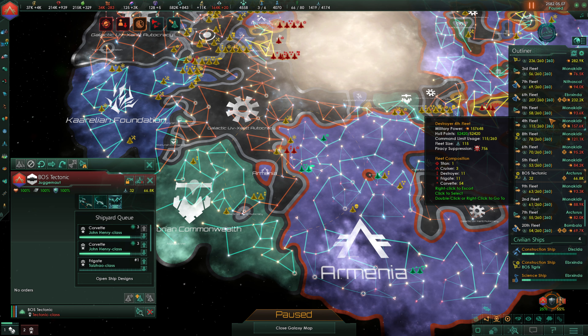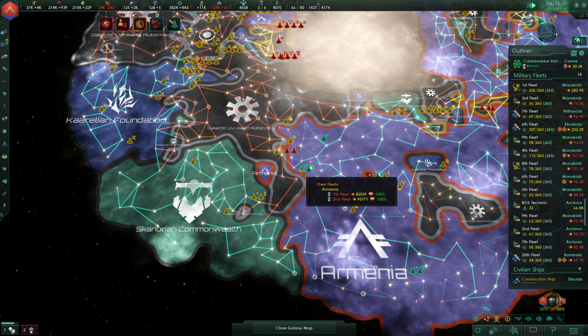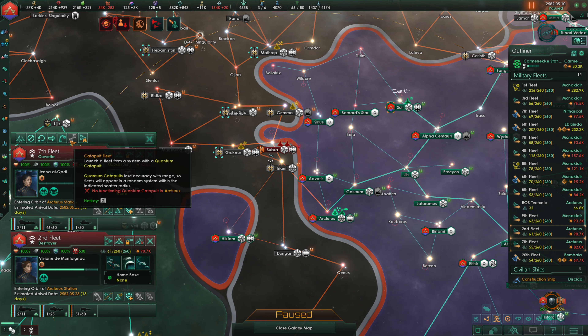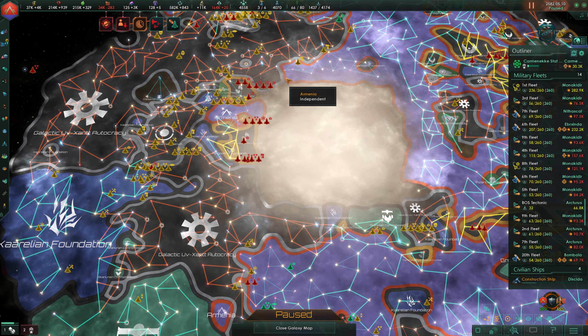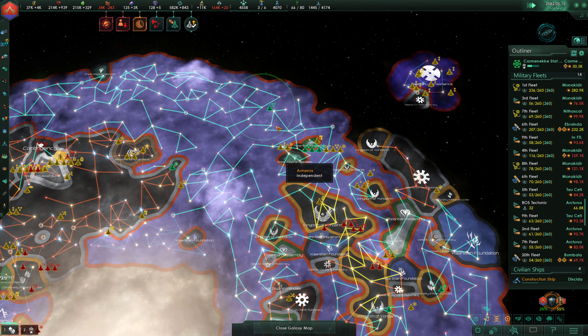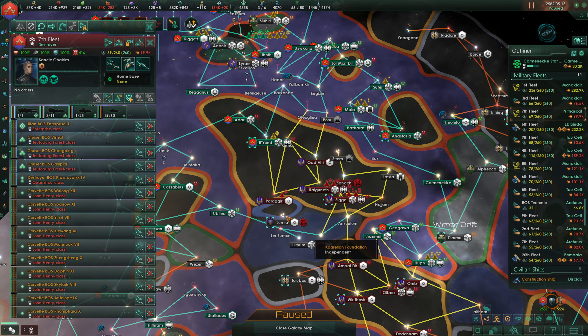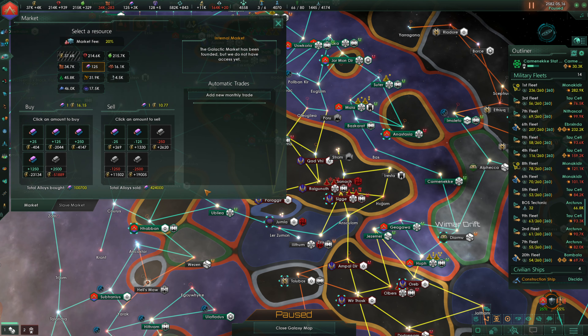The BOS Tectonic is here. Did we lose our other Juggernaut? We must have — we definitely must have. These two are going to jump drive up over here. They should be strong enough to win on their own and defend our territory there. The 7th Fleet just finished up and I'd like for the 7th to make its way over here. We're going to need a lot of alloys — a whole lot of them.